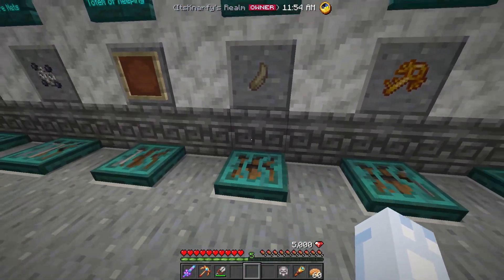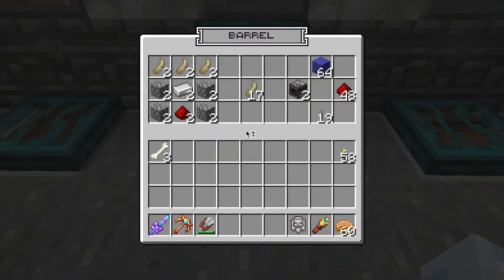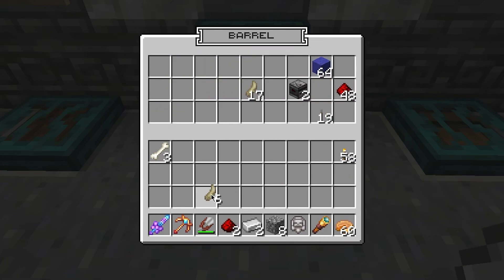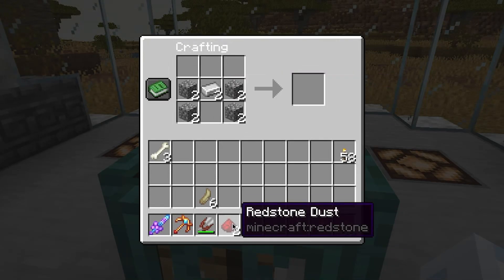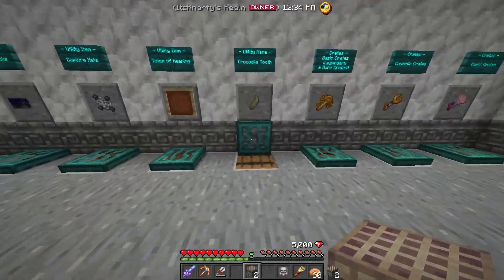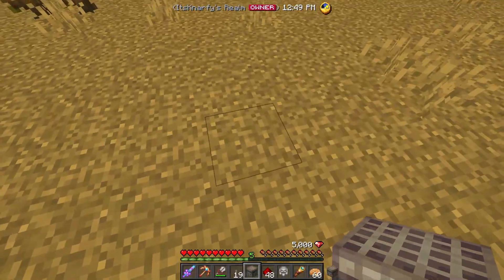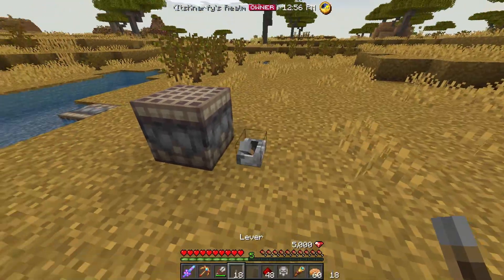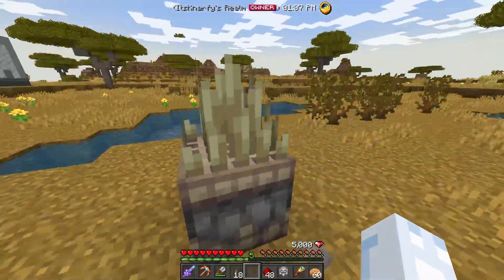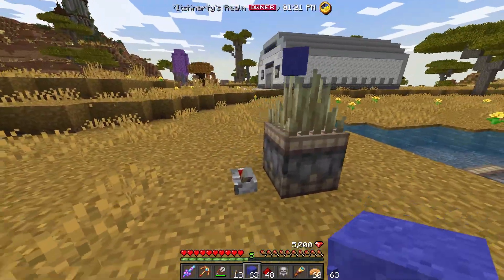The fourth utility item is the crocodile tooth, dropped from crocodiles. Their spawn rates are currently bugged so I can't show where to find them, but you usually find them in swamps. With crocodile teeth, cobblestone, iron, and redstone, you can craft spike traps — basically a piston shape replacing the wood with crocodile teeth. Spike traps are a redstone-activated block that can literally destroy blocks. If I power this with redstone, spikes hop up, hurting the player and breaking whatever block is on top of it.